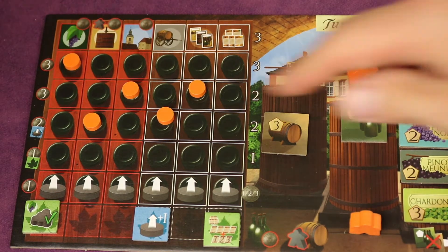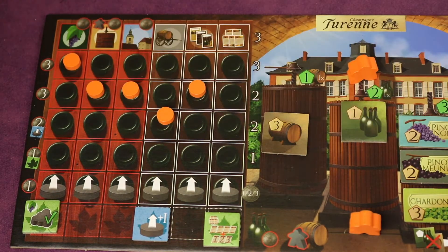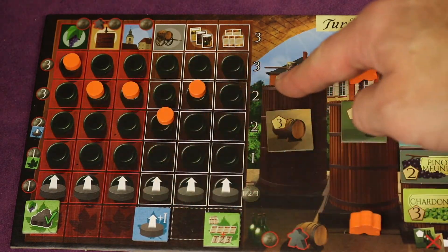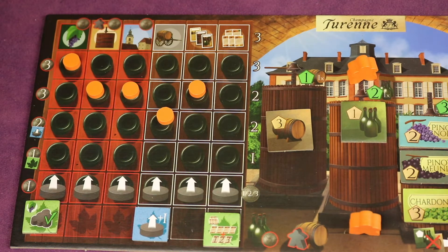It has an interesting action selection mechanism: as you're selecting an action, cost has to do with the lowest of where you are, and strength has to do with where you are on that action. So as the game goes on, things become more costly, but you get more powerful too.